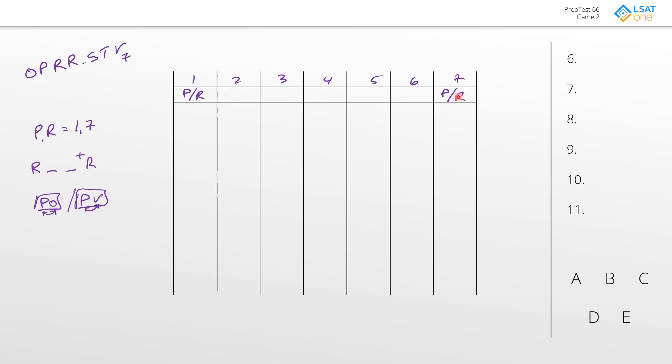There seems to be a lot of interplay between these rules. For example, if you put P into one, then two is going to have to be O or V, and R is going to be on the other side. But then the other R would have to go into three or four because two would already be taken. It might not be a bad idea to exhaust those one and seven positions and play both directions. The toy store cannot be next to the vet, so T and V cannot be next to each other.